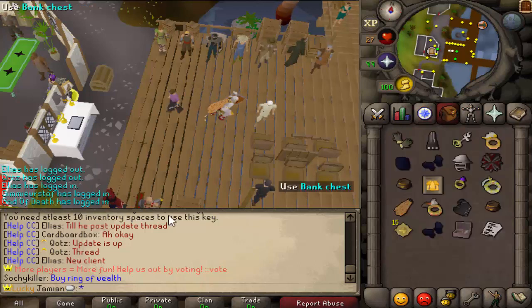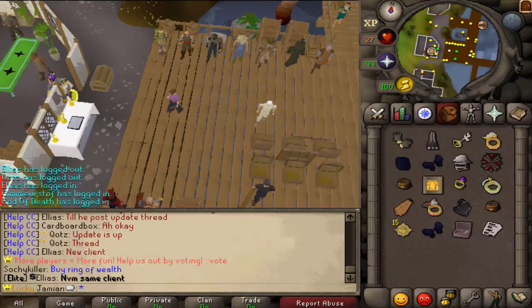Fixed an issue with Effigy where if you turned in Rivets and had a full inventory, you wouldn't get space.